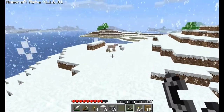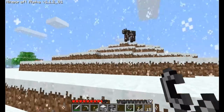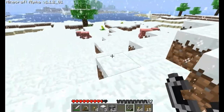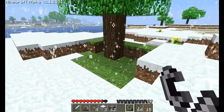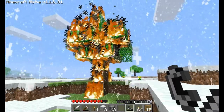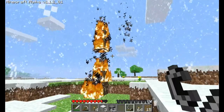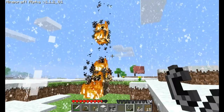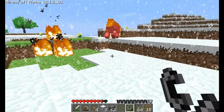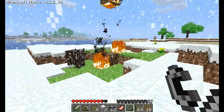What happens if I burn something with it? Let's see — burn this chicken over here. You can't burn animals! Now the pig is on fire. You're so stupid, you stupid little pig. Well, I got my bacon. It apparently seems that animals are attracted to the fire.